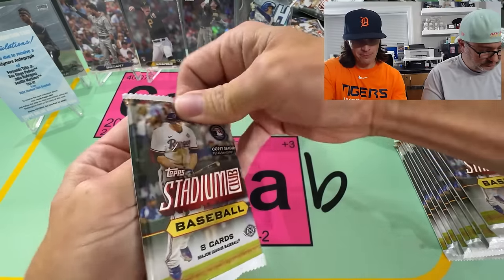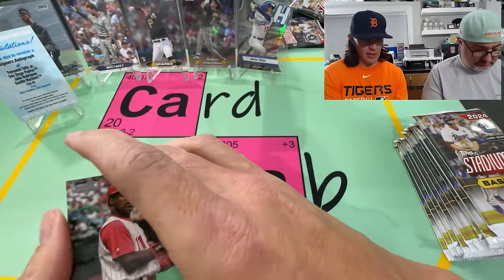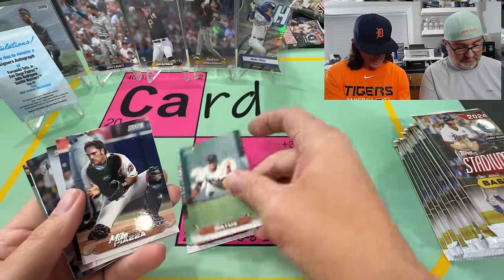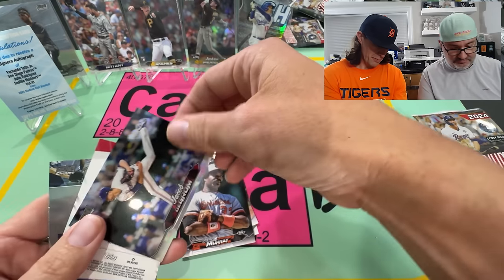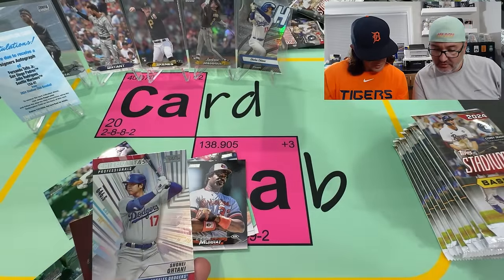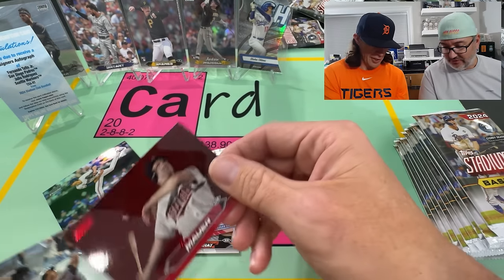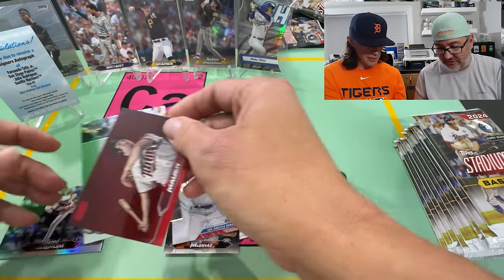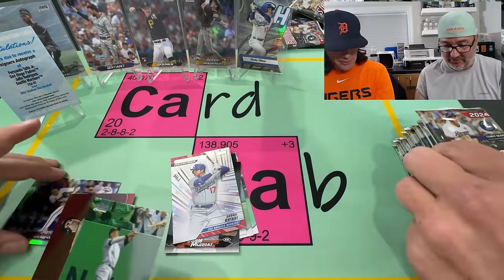So we're into box number two here. Pulled one auto, still got another auto out there, and a numbered card should be coming. Matos on the rookie, Piazza, Jagram on the Chrome. A Tani — too bad, that's the cheap fantasy insert. They make those look really cool but it's just a regular. Mauer, and then Judge on the Chrome — wait, is that him catching a fly ball? Oh yeah.